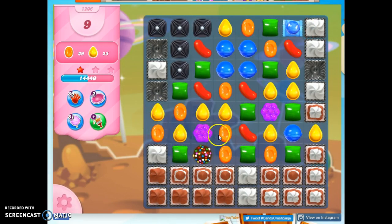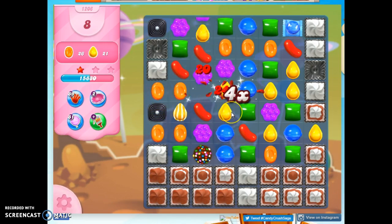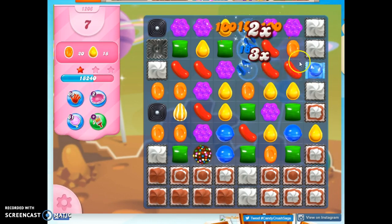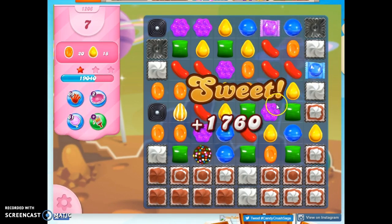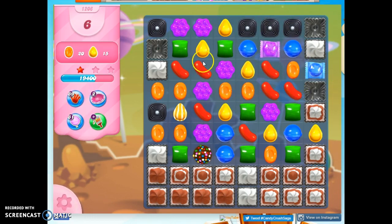The best combo on this board would be a color bomb wrapped if I could manage it. I don't think I can manage it, but let's just keep making stuff here and see what we can do. Oh, there are some wraps showing up, they're just not close enough.